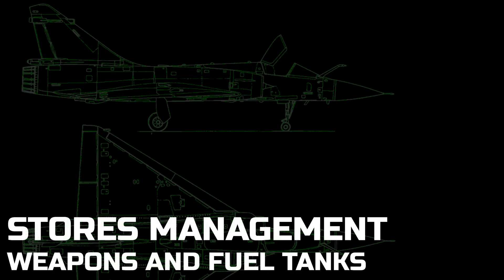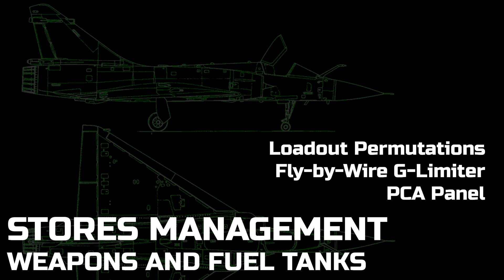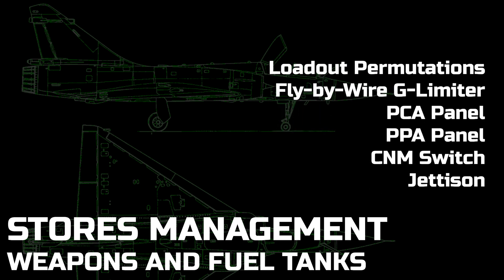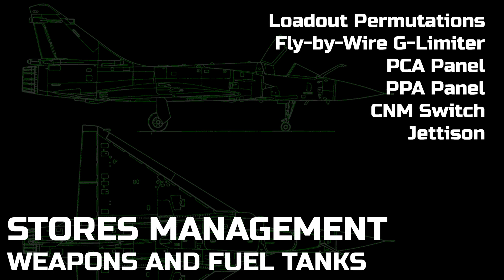In this video we will be looking at how to manage stores when in the cockpit of the Mirage 2000C. We will briefly touch on permitted loadout permutations and limitations, the appropriate use of the fly-by-wire G limiter switch, the various switches, displays, and functions of the PCA and PPA panels, the importance of the CNM switch, and how to jettison stores.